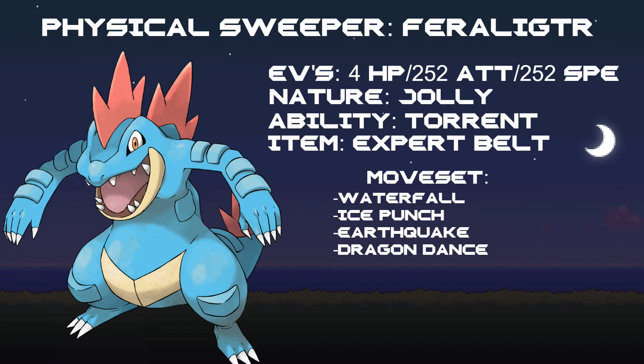First up is our first physical attacker — we're actually going to have two on this team — which is Feraligatr, my favorite Pokemon. We went with EVs of 4 into HP, 252 into Attack, and 252 into Speed, along with a Jolly nature. This helps bring out the most speed you can get from Feraligatr. His ability is Torrent, because it's pretty much the only ability you can get for Feraligatr, and the item is Expert Belt to take advantage of his massive ability to use varying types of attacks.